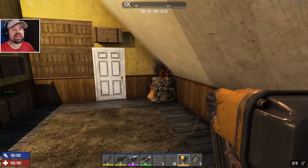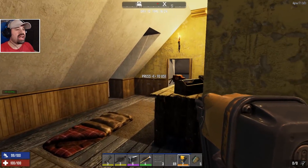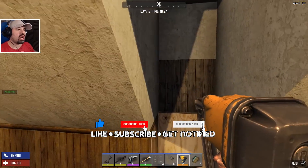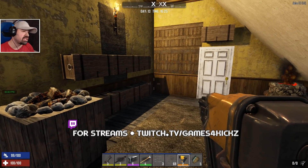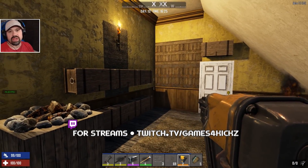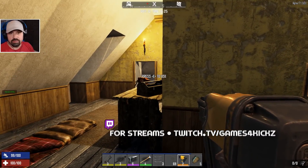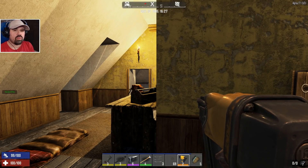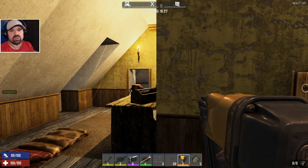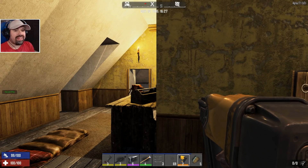Greetings guys and girls and fellow gamers, my name is Games for Kicks and welcome back to Seven Days to Die Alpha 17. I have been grinding non-stop since the last episode for about an hour and a half — making things in the forge, putting things in the forge, making cobblestone, making flagstone, building my base, putting bars down, trying to think where we're going to put a roof and how we can force the zombies to go certain ways without coming the ways where we want to be.